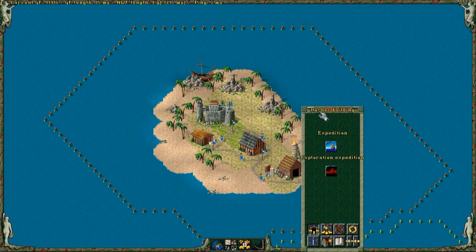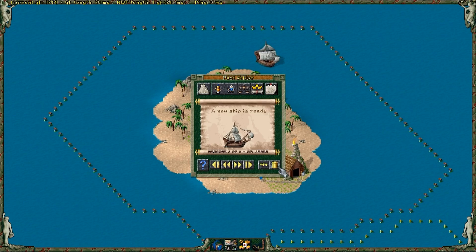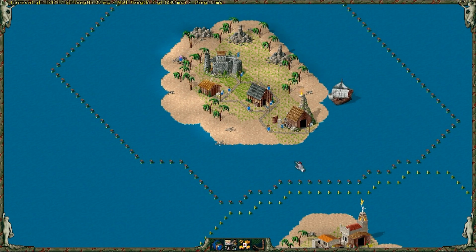The expedition is still planned, waiting for the ship to get finished. As soon as the ship arrives, the pile of wood and stone next to the harbor will disappear.